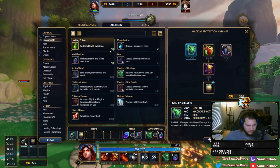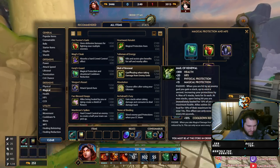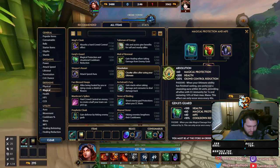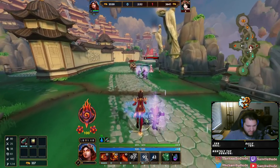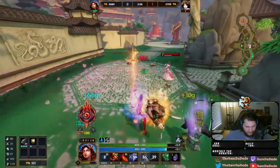After Genji's we'll go full healing. Actually, is there a magical lifesteal or is there a magical defense item that heals me? Mail of Renewal - I guess that's technically not defense. I don't want one defensive item.